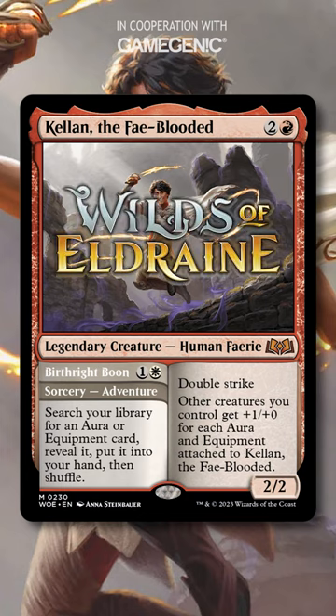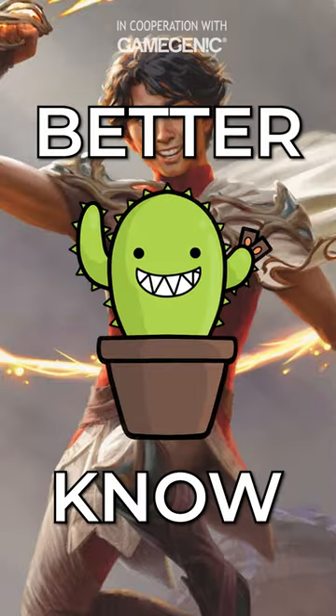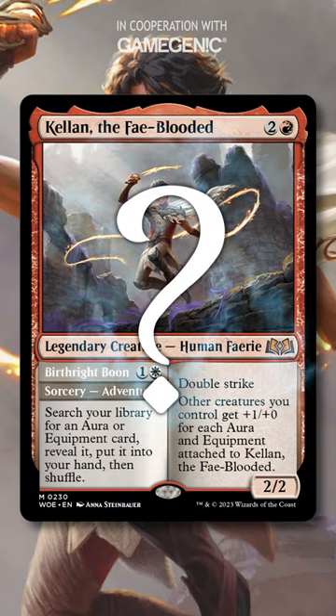As we've seen in previews, some of your new commander options in Wilds of Eldraine can now go on an adventure. Cards like Kellan the Feyblooded can be cast as a sorcery, but how does that work if Kellan is your commander?